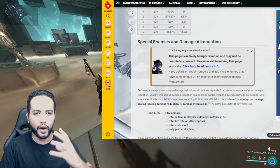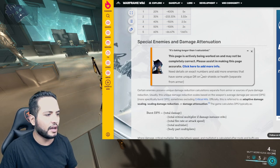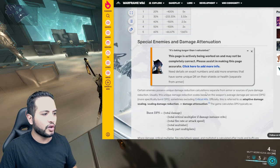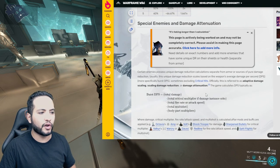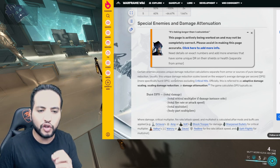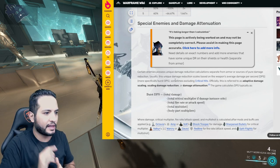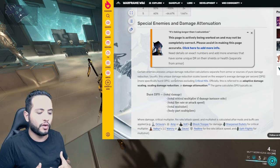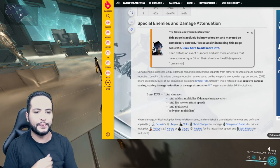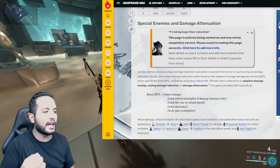The damage reduction is the key power of these Archon bosses. Certain enemies possess unique damage reduction calculations separate from armor — a source of pure damage reduction. This unique damage reduction scales based on the weapon's average damage per second. Average DPS means the damage you're doing per second — not the first hit. Keep that in mind. So if you take a melee weapon with high speed, like a Scythe or Glaive — no, it's not gonna work. This is adaptive damage scaling, also called damage attenuation.